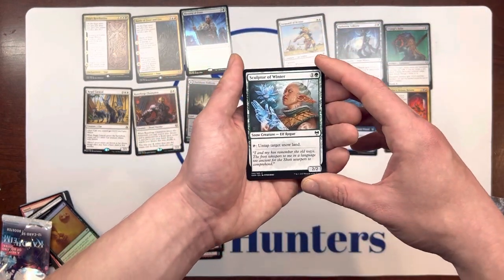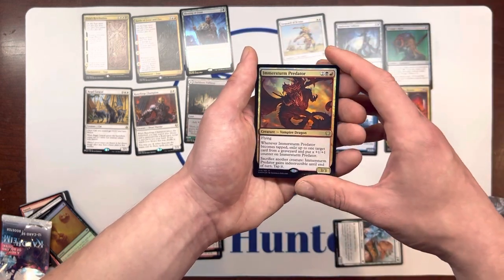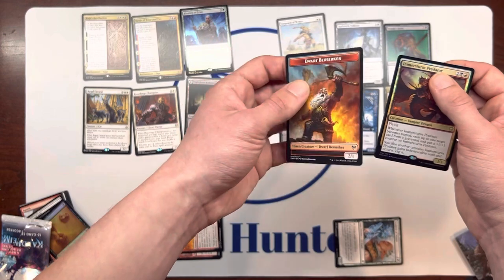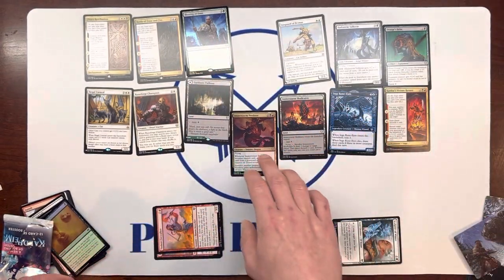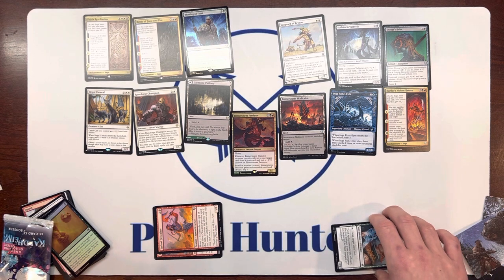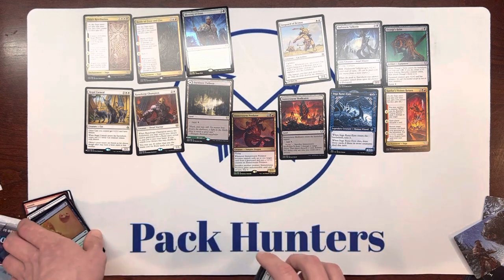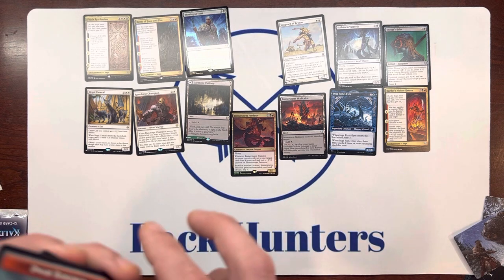We have Sculptor of Winter, a Dwarf Berserker, and a Foiled Rare Immerstrom Predator, and another Dwarf Berserker. Well, thanks for watching guys — didn't get what I wanted, but I still got plenty of time to get some BS cards to play against Mike and crush his spirits. Thanks for watching. Happy hunting. Like and subscribe — por favor.